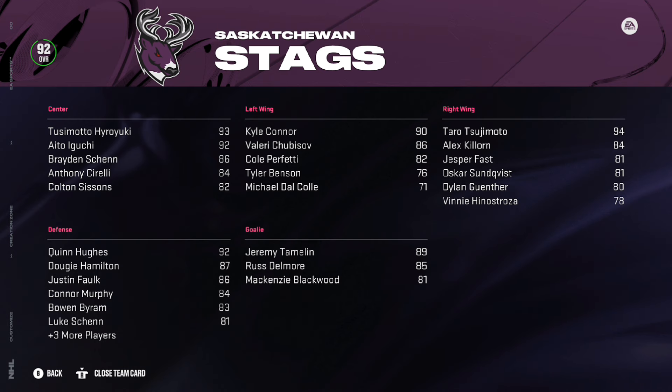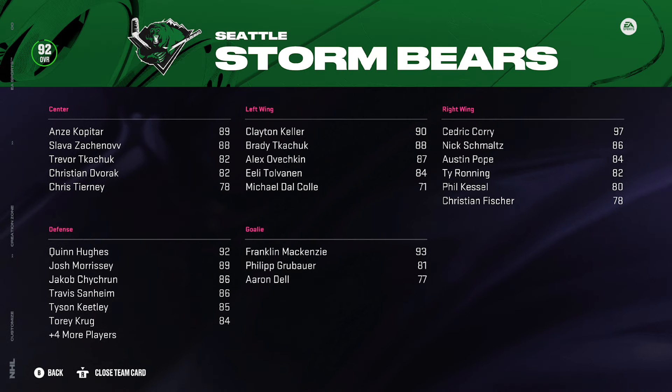One of the cool easter egg things I added in here: for all of X-Techs and Tactics's created teams throughout the years, I've gone back and put in similar rosters to what they had throughout their series. You'll see here on the Seattle Storm Bears, I've created players like Cedric Corey, Slavaz Akinov, Trevor Kachuk — all these cool players we would have known from those prior seasons. For those select teams, I've created a few players for each one, so now you can substitute that team into franchise mode and put your own spin on things. These created players won't affect franchise mode at all unless you want them, as they're all assigned to the international teams.